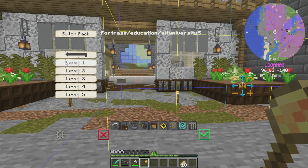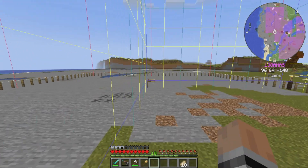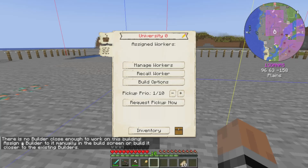We're going to go put that back down to level one, make sure this is where we want it. We are far enough away that when we hit build options and hit build building, it's going to say we don't have enough resources. So I have to assign a builder manually.